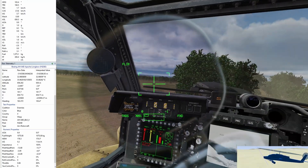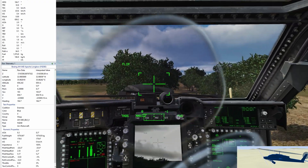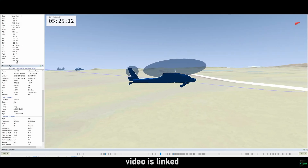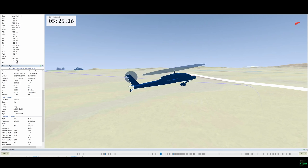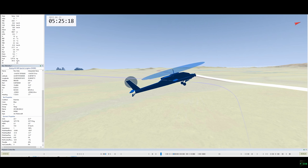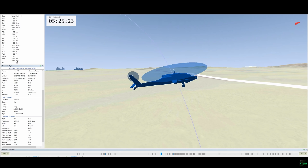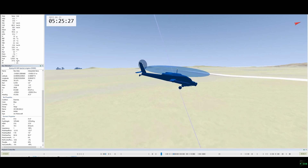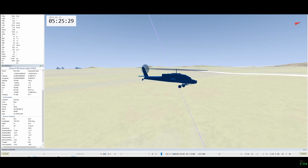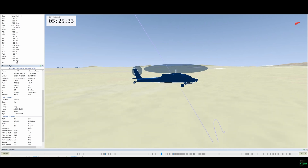When I made my first video on the Apache covering basic flight and helicopter dynamics, I tested vortex ring state and it wouldn't happen. I think I almost hit a 3000 feet per minute descent rate with almost zero airspeed and it wouldn't get into it — you could just recover. So sometime after the last couple of patches, vortex ring state has been introduced into the Apache.